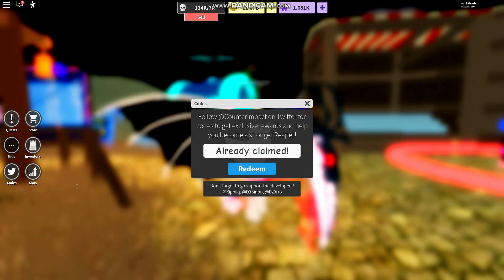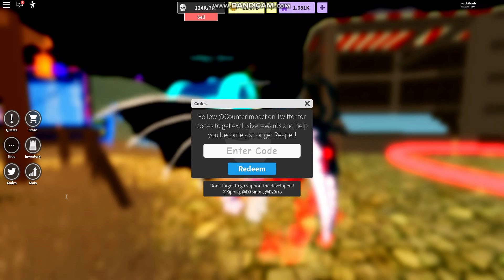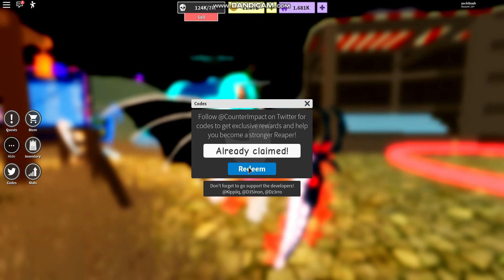Then code 'roblarum' — redeem. Then code 'sub to sear' — already claimed. Then code 'Joseph47' — already claimed. Then code 'Sub2CDTV' — already claimed.